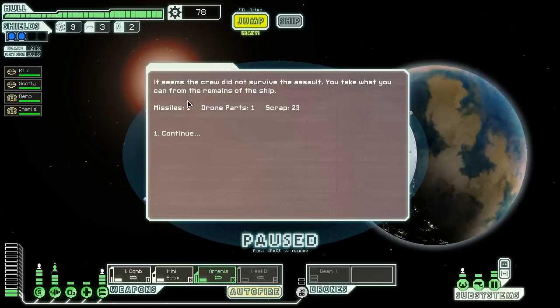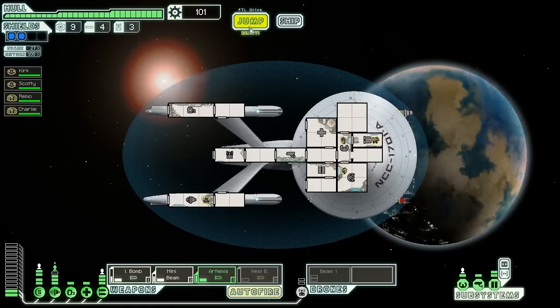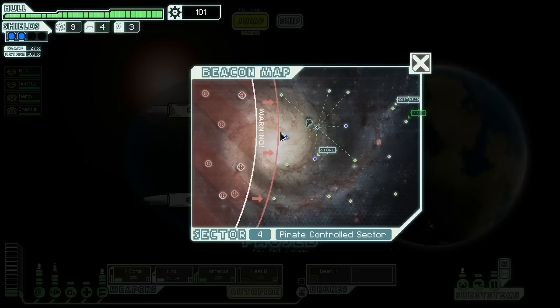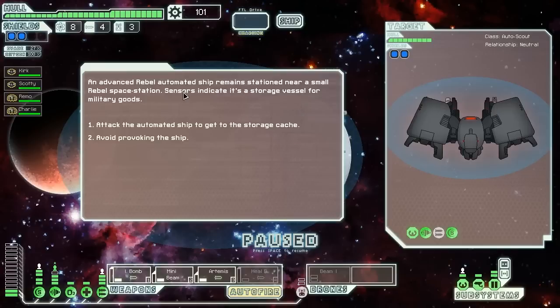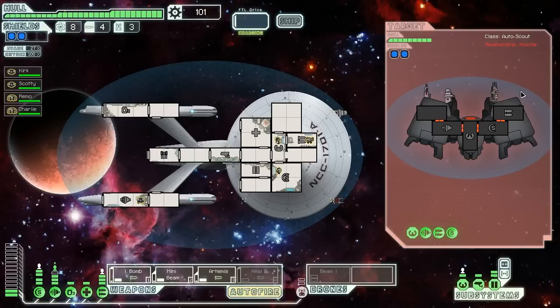Two missiles and one drone — at least we got scrap, so it was a break-even trade. I could really use a new weapon. Another automated ship, same as last time except they can hurt us a little more. I really don't like relying on just beam drones and bombs — this is not a good situation.